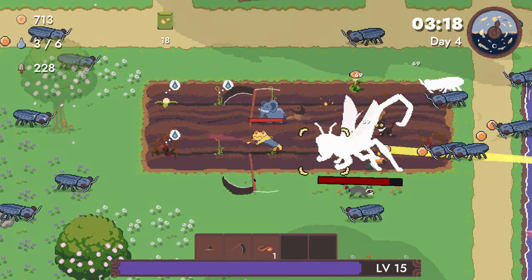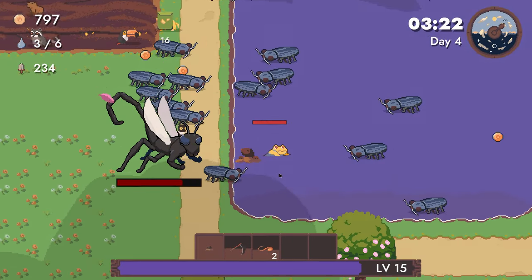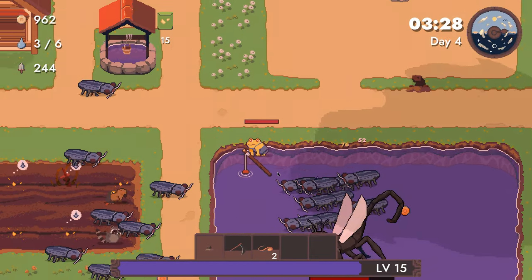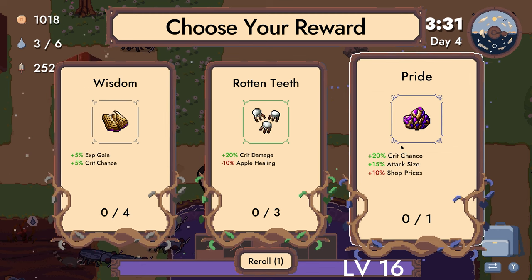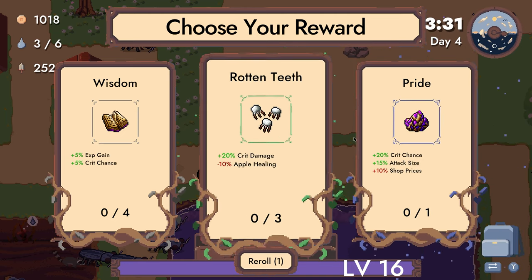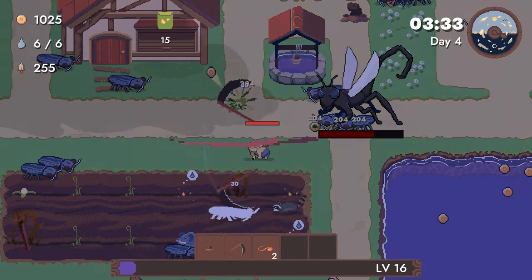I think there's another one there that might let us level it up. Yeah — crit chance and crit damage, thank you. Leveling up weapons is kind of the thing — like, this is the one thing you have to do in this game. Crit chance and XP gain? 20 crit chance and attack size — we have 55% crit damage? I mean, it's pretty good. I can be convinced that's the correct choice.